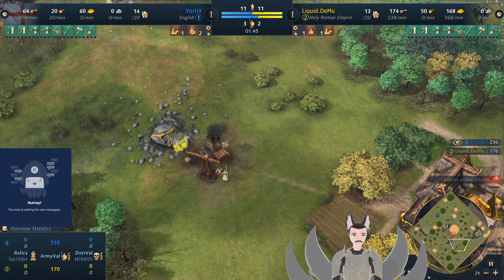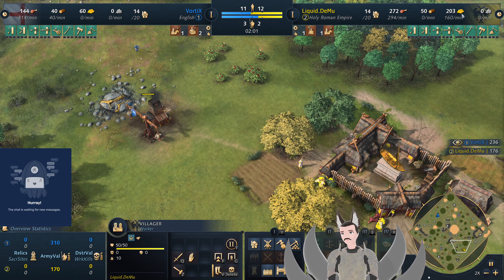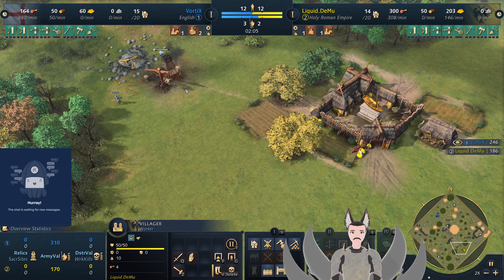Of course the Holy Roman Empire does have the Prelate here for healing. Did he get his 200 gold? He just got his 200 gold there and got two man-at-arms now. Man-at-arms are relatively expensive at 120.